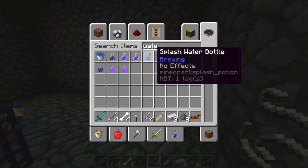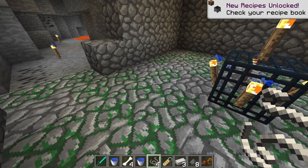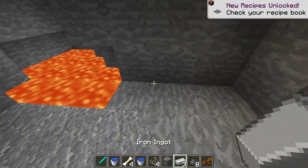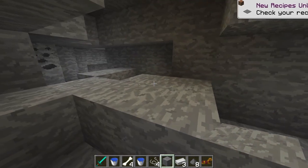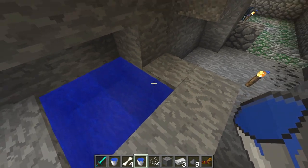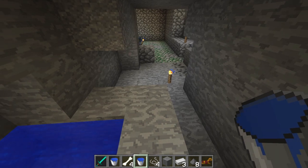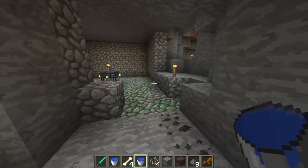You're going to need an infinite water source, so grab a couple buckets of water and create your infinite water source wherever you'd like. Fill it in and make yourself an infinite water source — that's pretty much all you need for this build. The other thing you'll need to do is go to the Nether and get one piece of soul sand, or two or three — but we really just need one in this case.